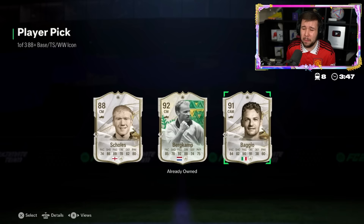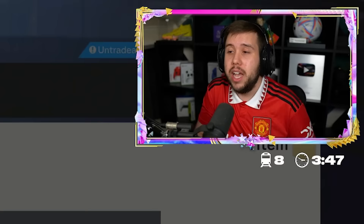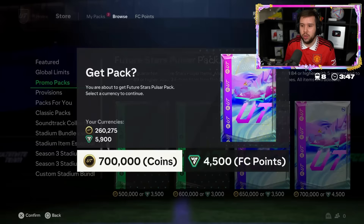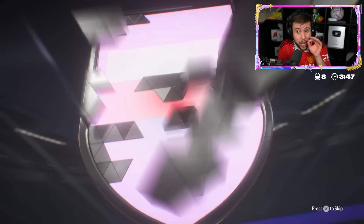Icon player pick, 700k pack straight after - icon player pick gives out? Nah, not really. I guess we'll go for Baggio, Bergkamp, Skulls - Baggio, all right. We'll go for him and then go ahead and open that store pack. 700k pack - we haven't really seen a W from it, it has been straight L's. I can't believe a 700k pack cannot give out more than this - it's 700,000 coins or 4,500 FC points.